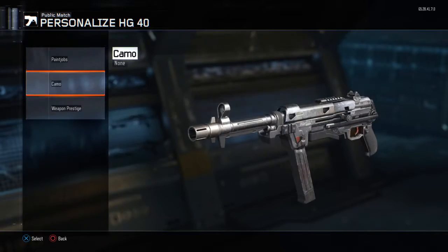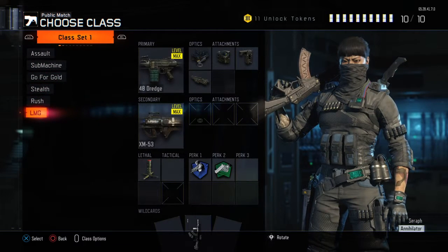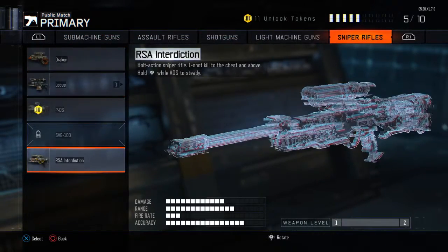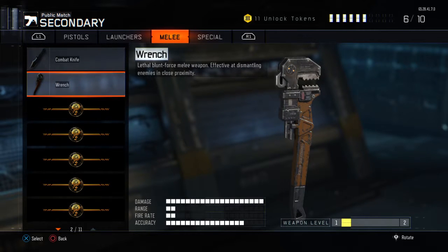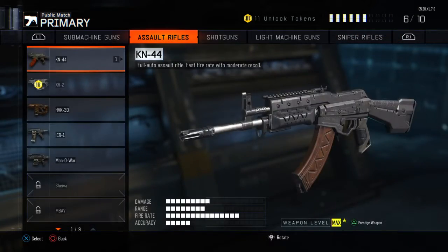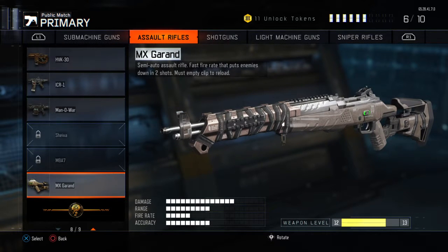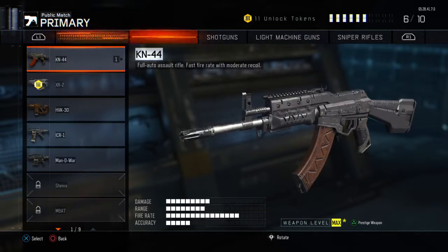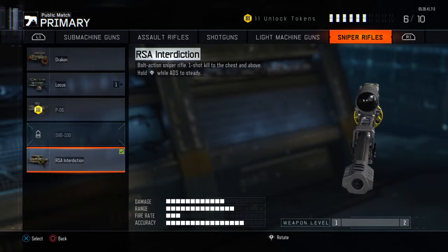Everything just feels so fresh. I'm actually not going to have any regular weapons - I'm only going to have DLCs. So all the ones I have: I got the Wrench just randomly opening up one supply drop from a weapon bribe; when I got my season pass I got this crappy MX Grand which I will never use; and then today I got the HG-40 and the RSA Interdiction - I can't pronounce that. It's the weekend, don't judge me.